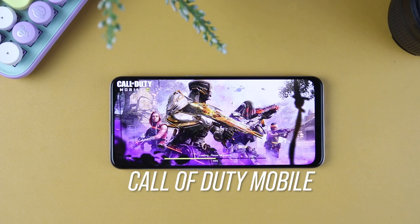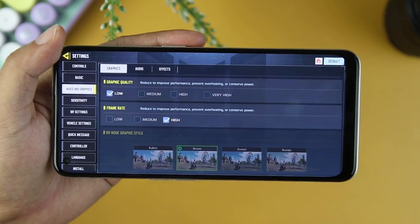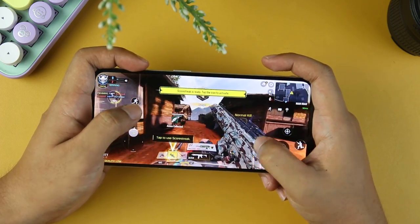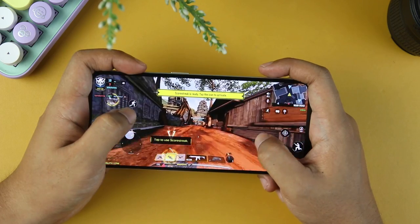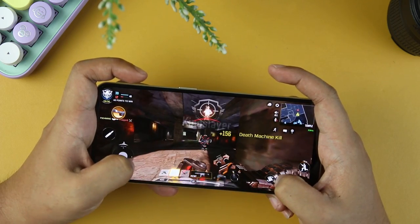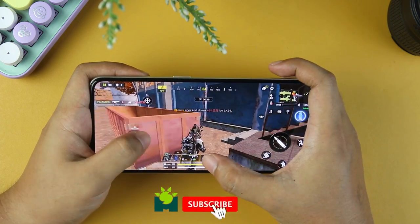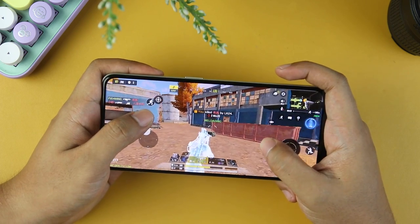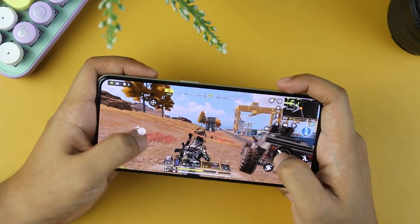Next on our list is Call of Duty Mobile. For its settings, it is set to medium graphics and medium frames, but high frames is available. We can pair high frames with low graphics quality, so we will stick to that for a smoother experience. For multiplayer mode, we get smooth gameplay with no frame drops or stuttering. Even at gunfights or aiming down sights, there are no visible performance drops, and the device doesn't feel hot, so playing for a longer time won't be a problem. As for Battle Royale mode with the same settings, the performance is smooth but not quite the same as multiplayer, which is understandable since it renders a bigger map. At gunfights, we still get the same performance with no hiccups.